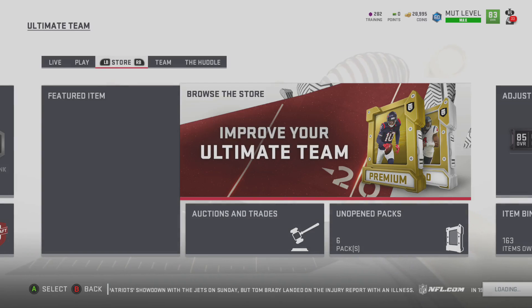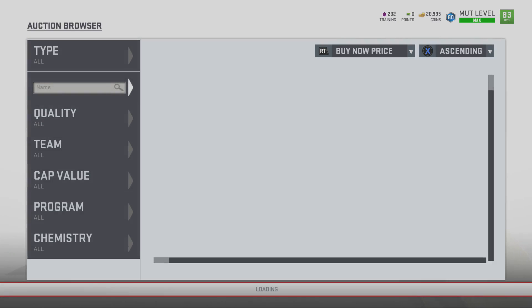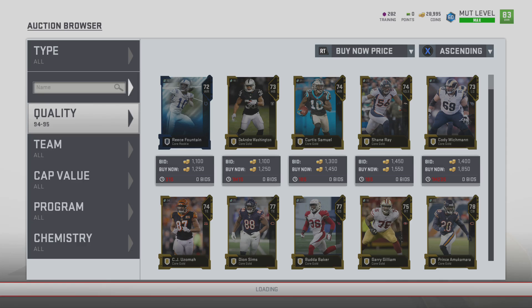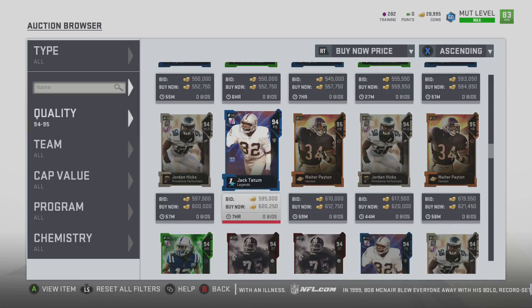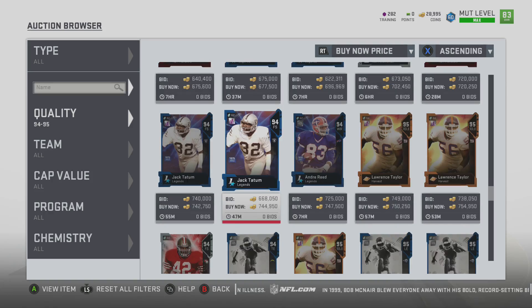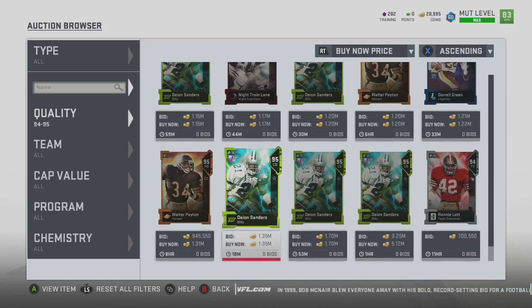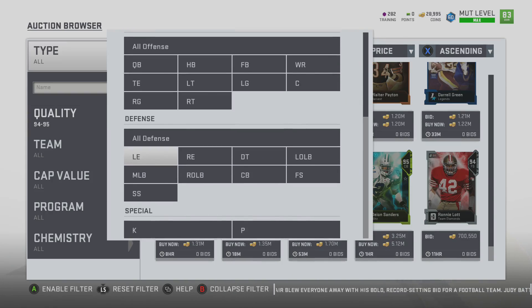Our limited time card today, as we looked at last night with Legends, is actually going to be Deacon Jones, and he's actually a 95 overall. So now we're getting a little bit higher overalls with the Legends. Alright, let's sort this by position — I probably completely missed him. Let's see, left end.